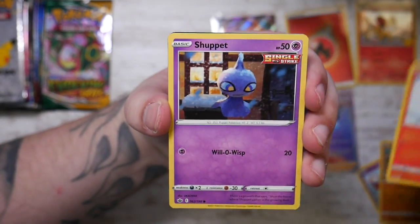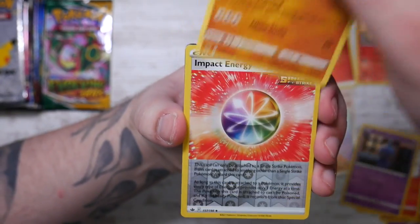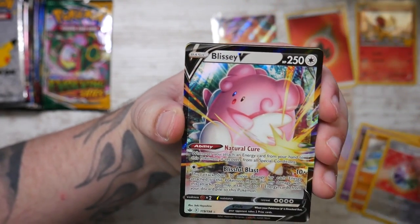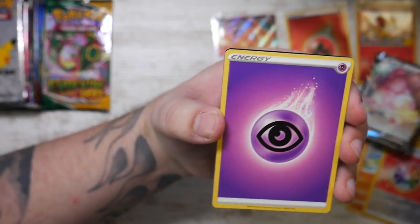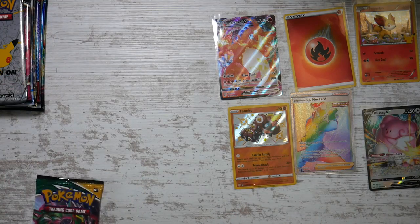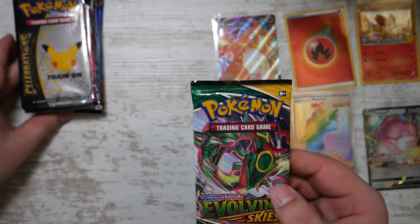Got a Scorbunny, got an Impact Energy, and we've got a Blissey V - nice! Blissey V. Here's the code card. Evolving Skies - here we go. Is it going to be evolving skies or evolving cries?